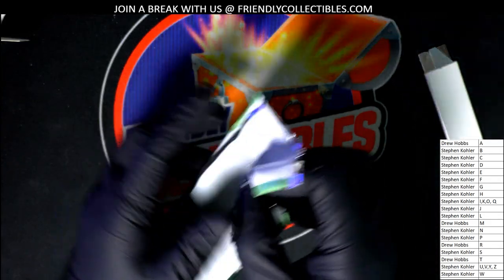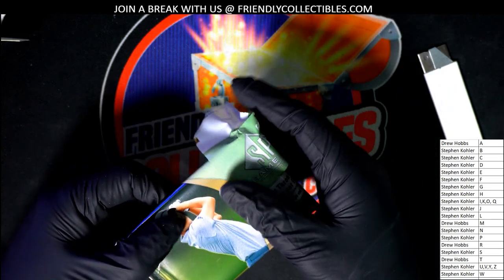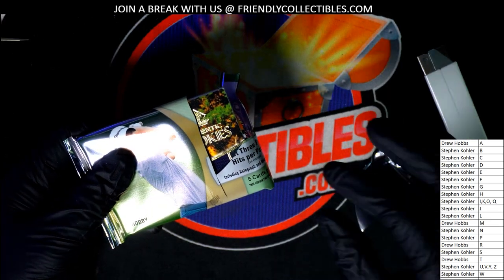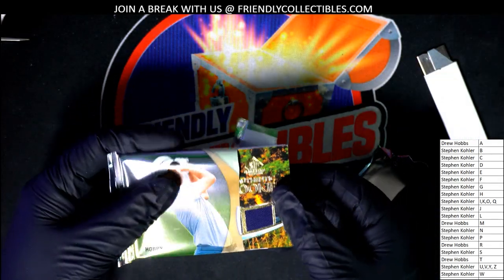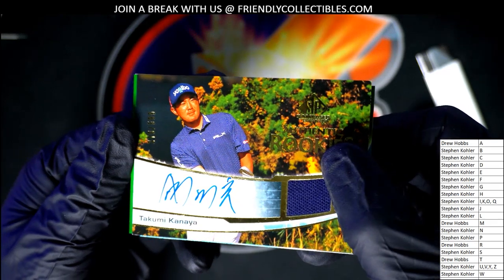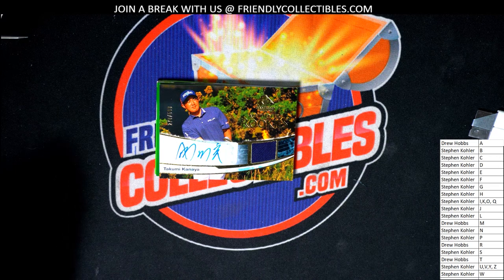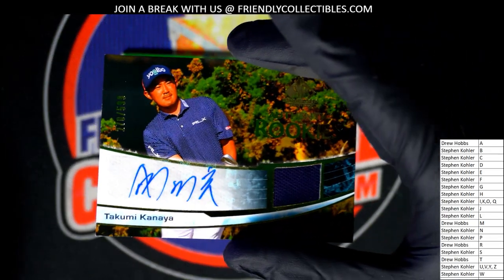All right, here we go. I think we're going to have the first hit coming up here. Sometimes the base card can be in the front too — I've seen it both ways. This is definitely the hit — that's definitely a relic hit of some kind. Oh, congratulations — that is very nice, Stephen Kay, this one is for you! It's catching a reflection there, but the parallel is numbered to five-ninety-nine. It's a nice-looking autograph and relic.